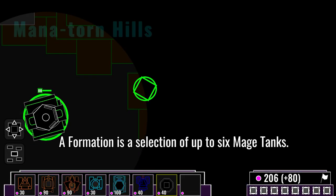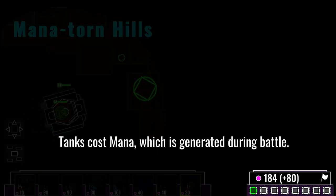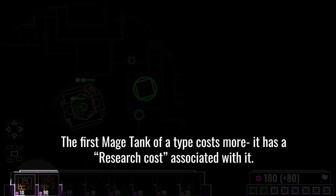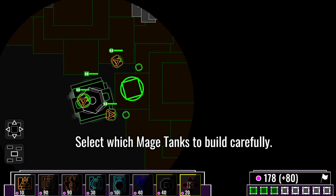Our formation is a selection of up to six mage tanks. Press a mage tank to summon it. Mage tanks cost mana, which is generated during battle. The first mage tank of a type costs more — it has a research cost associated with it. Select which mage tanks you build carefully.